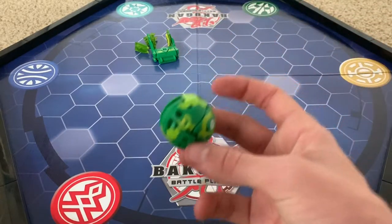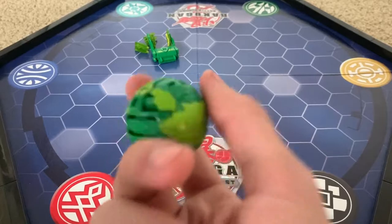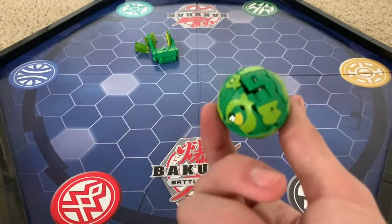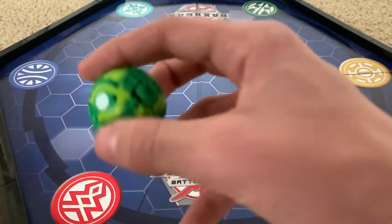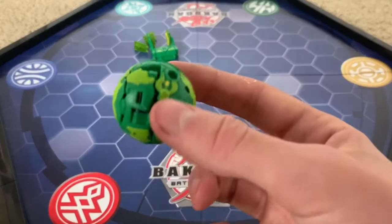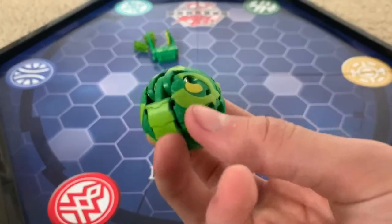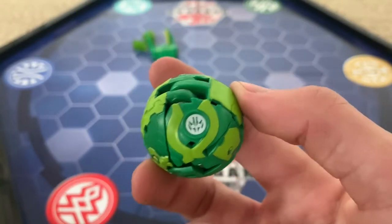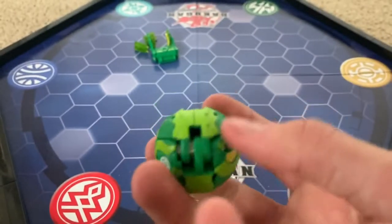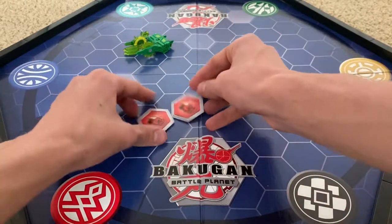Let's take a look at Trox Ultra's ball form. I don't have anything to compare this to, because the only Trox Ultra from Season 1 I have is a diamond, and I can't compare this to the diamond because the paint is different. I mean I can compare the mold, but I want to compare the paint — that's what's important, I think. Really nice — there's the Ventus faction symbol.